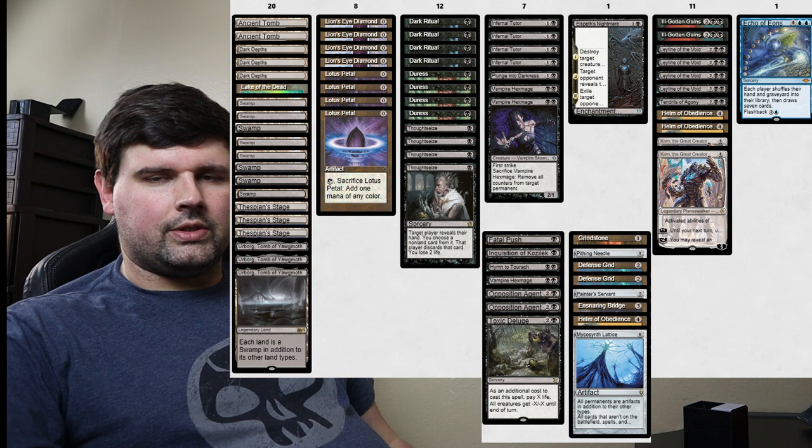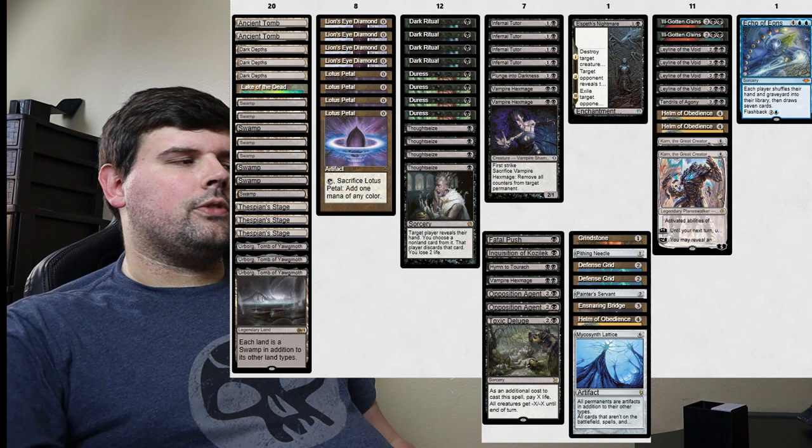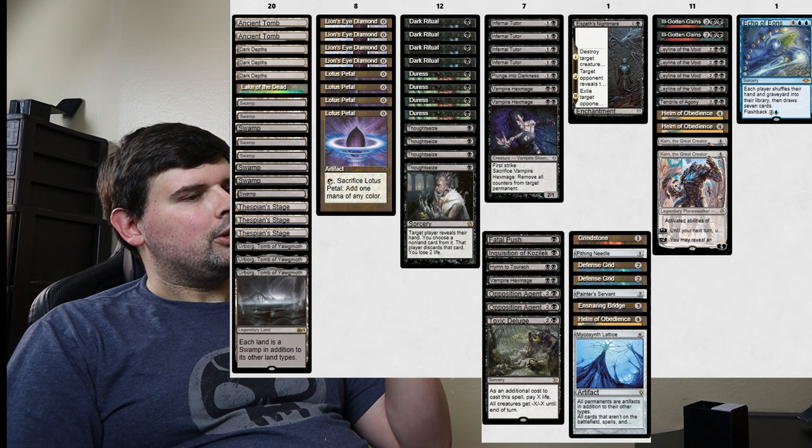For those of you who don't know, I play a deck in Legacy that hinges around three combos: the Leyline Helm, plus Dark Depths combo, as well as Storm. With the first cards out in Modern Horizons 2, I was actually pretty excited to talk about how pretty much all of them seem like they can slot in pretty naturally to the deck.